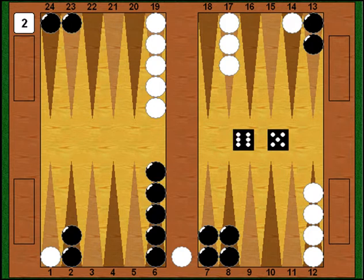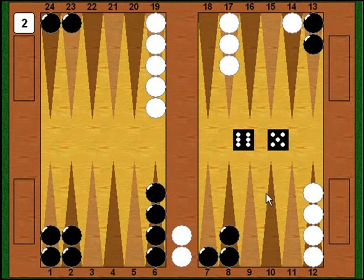I shoot looking to hit white on the 1 point, and I roll a really good number — 6-5. Not only does it hit on the 1, it actually makes the 1 point. I move one checker from the 7 and one from the 6 down to the 1, put white on the bar, and make the 1 point. Now I'm very happy — my double looks really strong and Myberg is probably wishing he'd given it up.